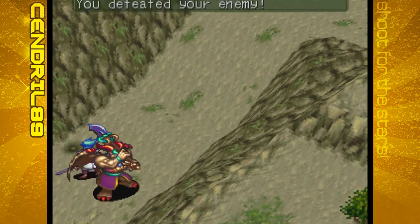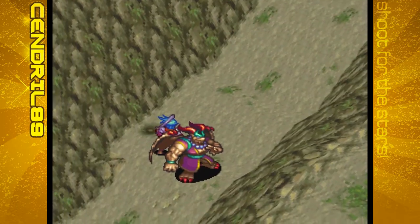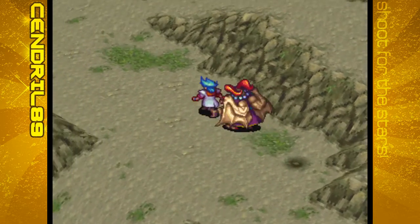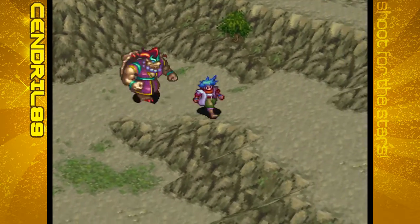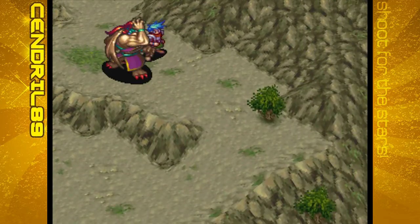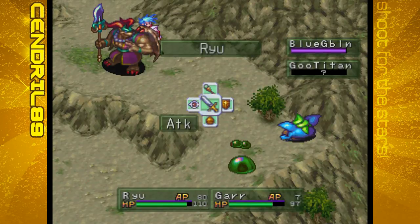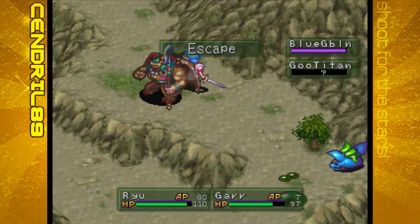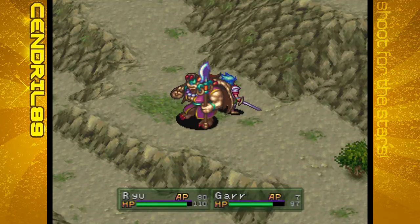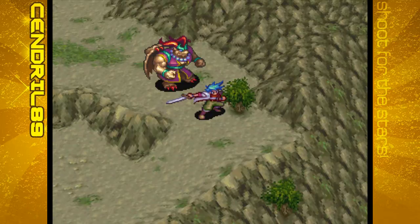Ooh, free gems! Nice - I like money. Okay, so we want to head up this way. Goo Titan - I just really don't want to mess with the Goo Titan.